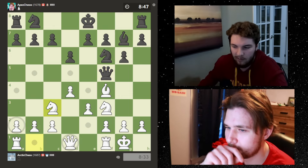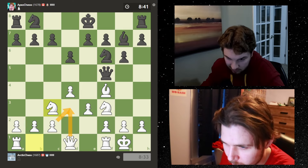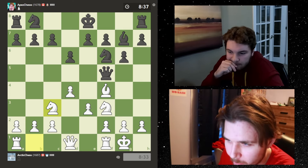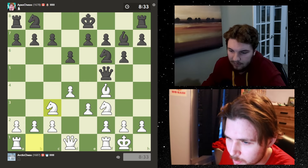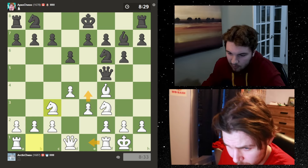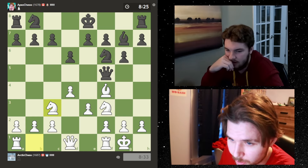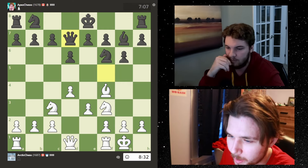I could trade and get doubled pawns, but I don't know if I like that with his knight in the center. No need to overanalyze - I could go rook e1 and then threaten to push the pawn, rip it open by going e4-e5. Maybe we just bring the queen back, though it might be a little passive.